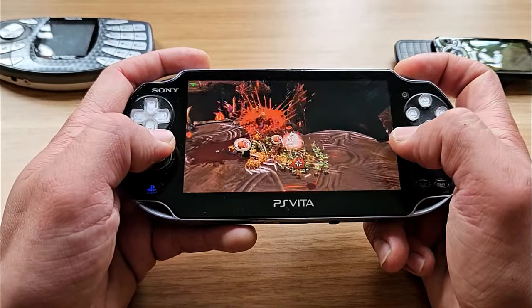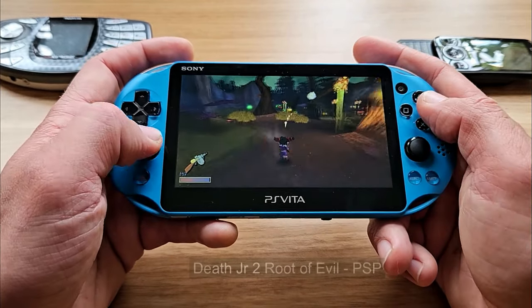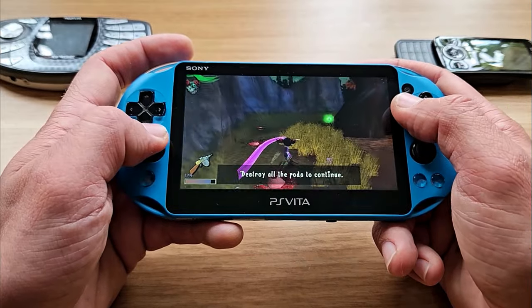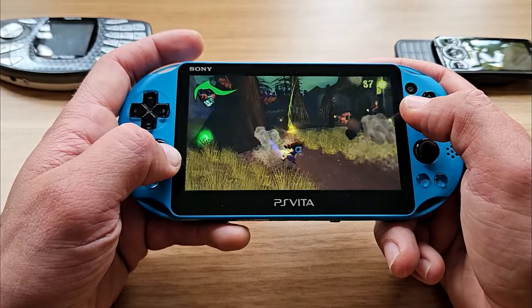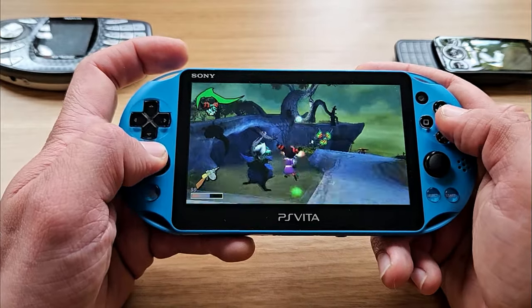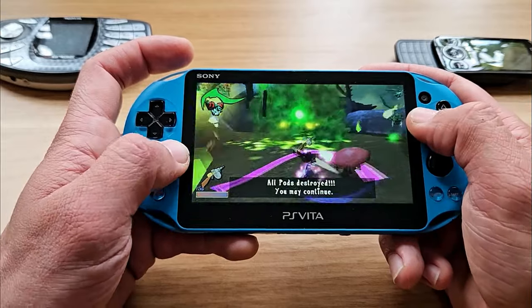Number 18: Death Junior 2, Root of Evil — or even the first part — is brilliant. It is a third-person action platformer in a Tim Burton-esque style with quirky characters. You can attack with melee or with different ranged weapons, you can acquire new abilities and combos, platforming is often not easy, and the controls take some getting used to. Overall, another PSP game worth revisiting.